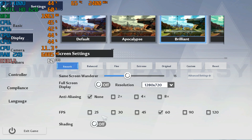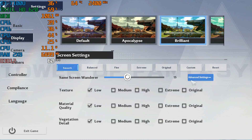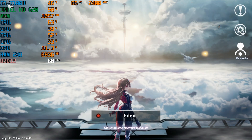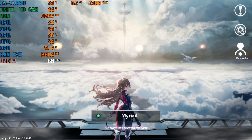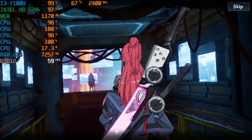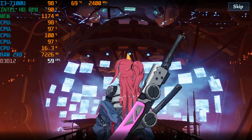With a brand new benchmark, it's Tower of Fantasy for the PC. Today we're running at 720p on the lowest preset, using my custom config. We're testing it out on the Intel Core i3-7100U with the Intel HD 620 integrated graphics, running with 16 gigabytes of DDR3 RAM in dual channel memory mode.